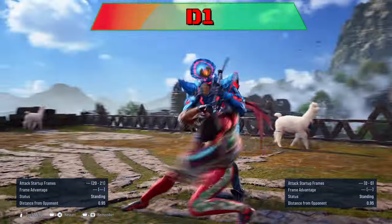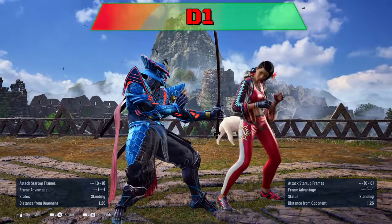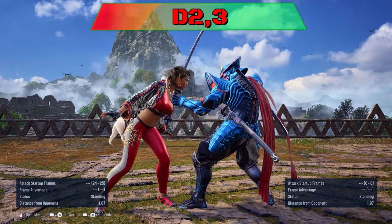4-1 can be easily sidestepped or sidewalked to either side. 5-2-3 can be ducked on the last hit to punish.